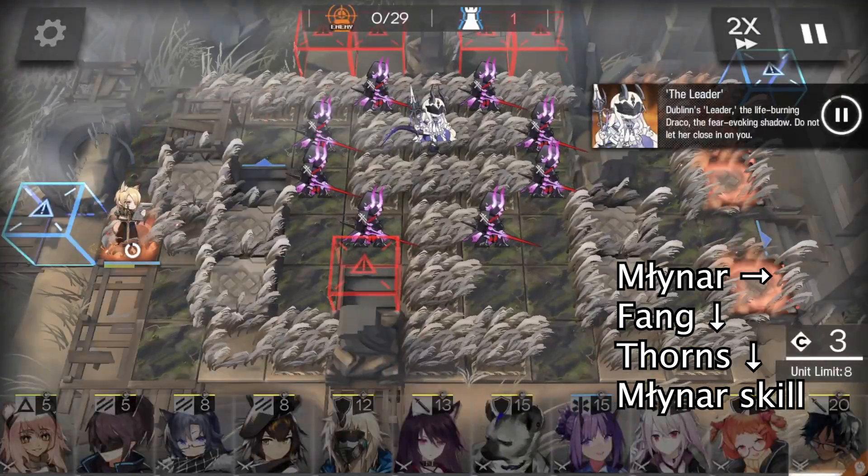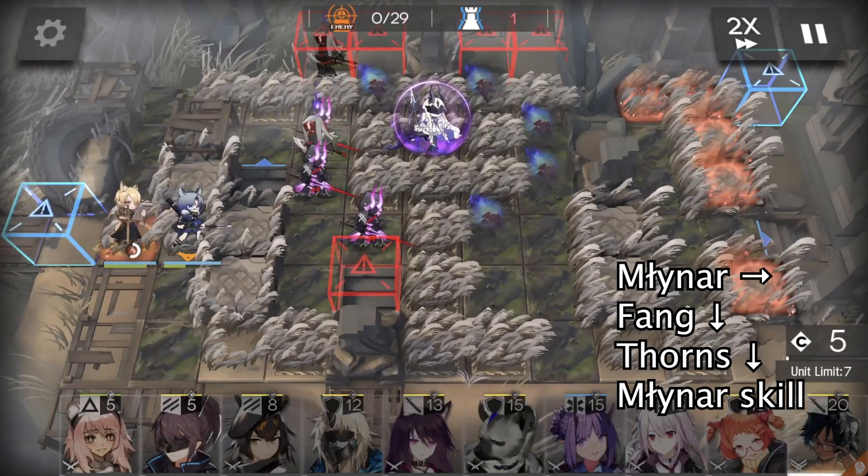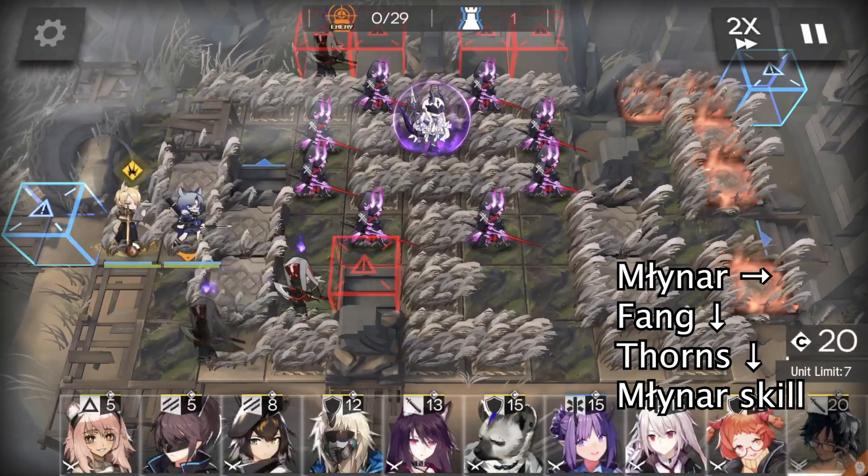First, we deploy Miner facing right, Fang facing down, and wait until we have enough DP. We then deploy Thorns facing down, and activate Miner's skill.